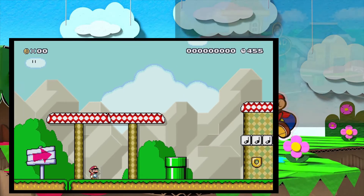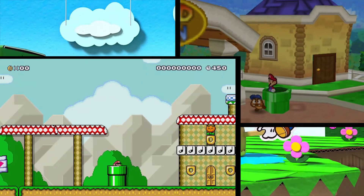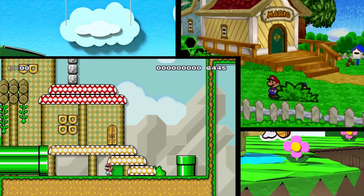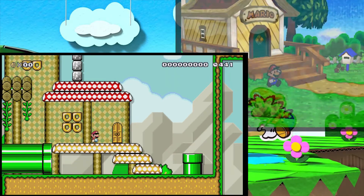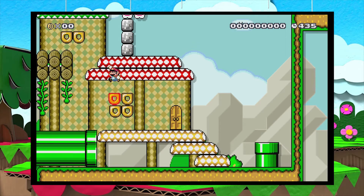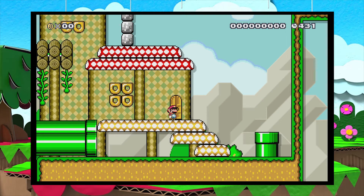Alright, so we walk into Toad Town. We come underneath this little red thing here, and there's immediately a pipe that brings us to Mario's house. If we go down that pipe, we are at Mario and Luigi's house. We have the pipes back here, the front part with the red, and then the little back taller green building. We also have a chimney that in this game is blowing out some steam.